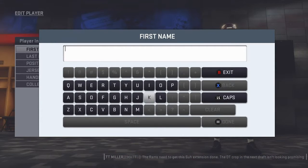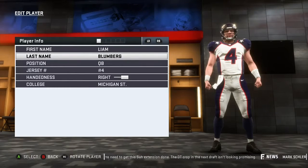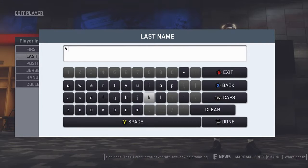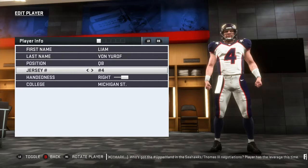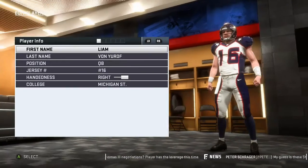We're gonna name him Liam and obviously my last name. We're obviously gonna be quarterback because it's really fun to play quarterback in Madden — I love it. My secondary position would probably be wide receiver. We're going with number 16 because that's my second favorite number, right-handed, and I actually did want to come out of Michigan, so that's perfect.